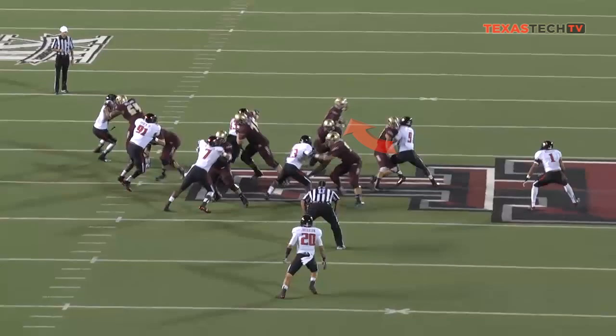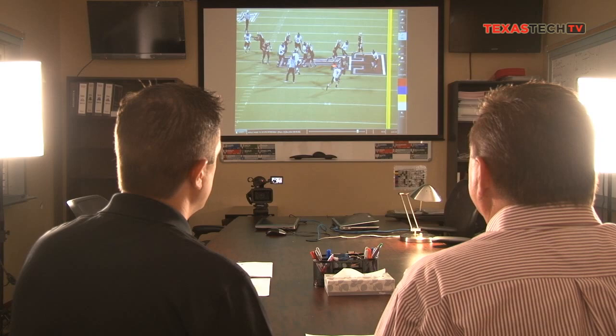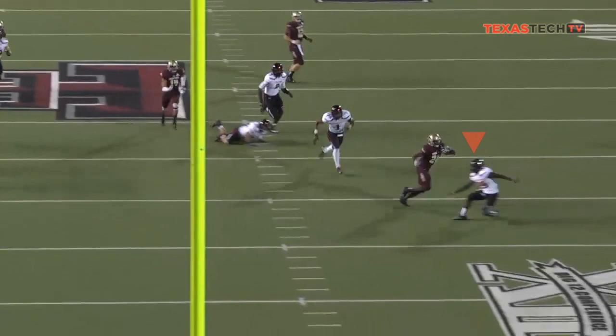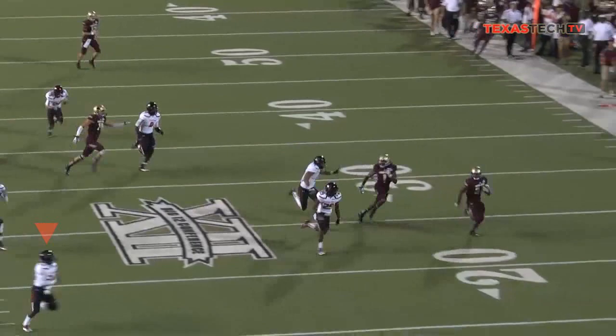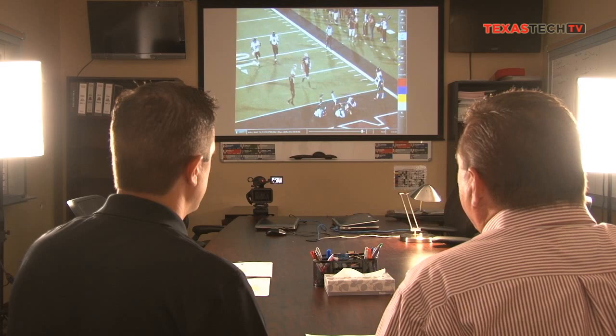We still have our safety Tanner Jacobson in the alley here that can cap this off if he just runs through, keeps his feet, and runs through the outside number and puts his face mask on the ball like we teach. He just leaves his feet too early, misses the tackle. And you can see Ola coming in from the right-hand side — he overplays it. Bruce Jones running hard and straining, but again exhausting a lot of energy to get there. Just a bad pursuit angle — he overplays it over the top. Just a series of things that we can get cleaned up in the bye week. That's what we're working on with fundamentals this week, trying to get better in some of these pursuit angles and obviously the run fits.